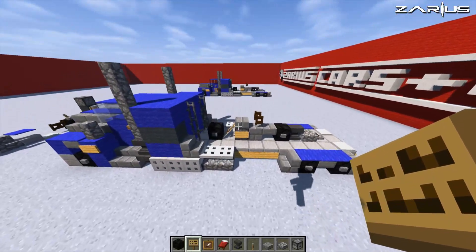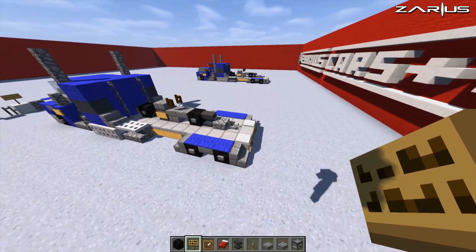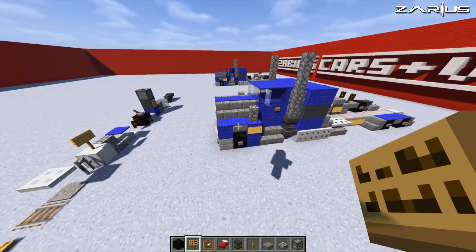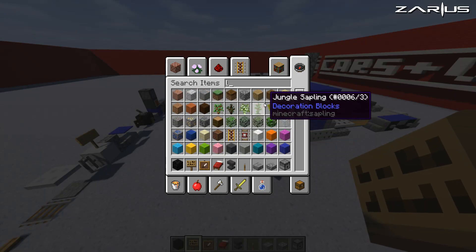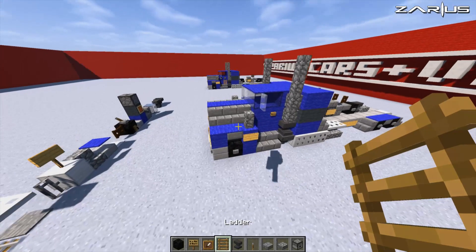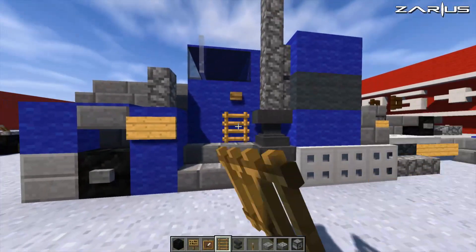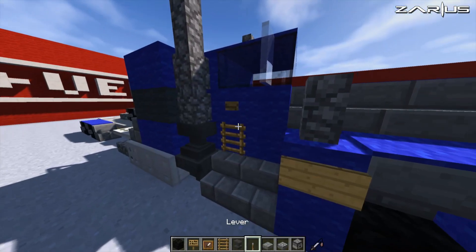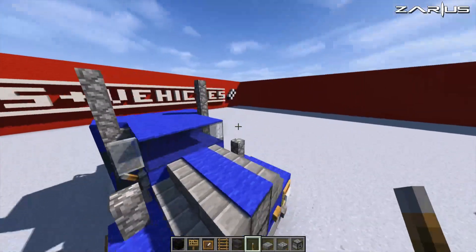Check now and make sure everything is sorted. We also need to grab a ladder — underneath the wooden button, place a ladder. And with a lever, place it underneath the window panes.